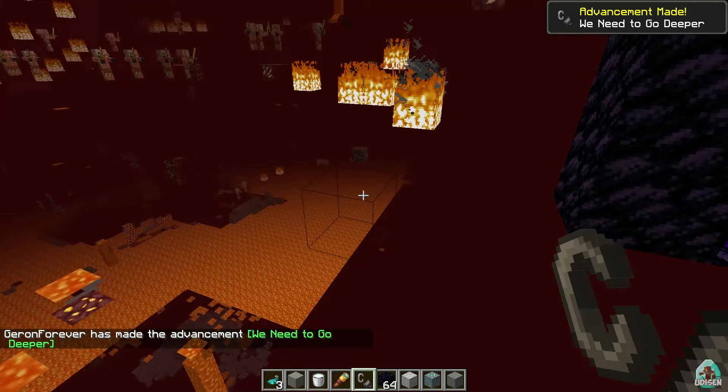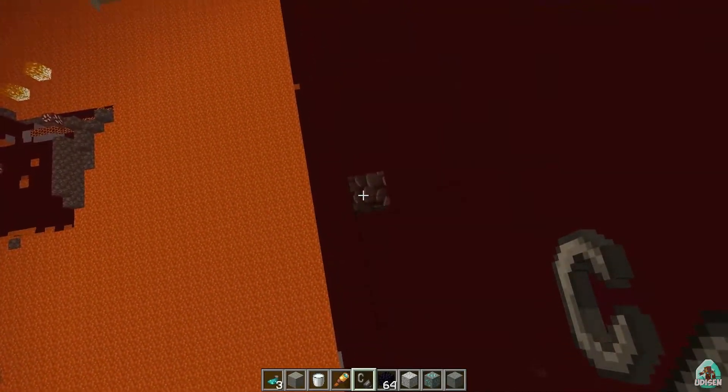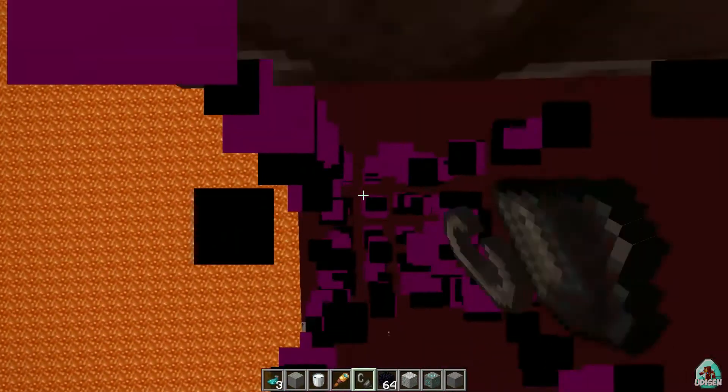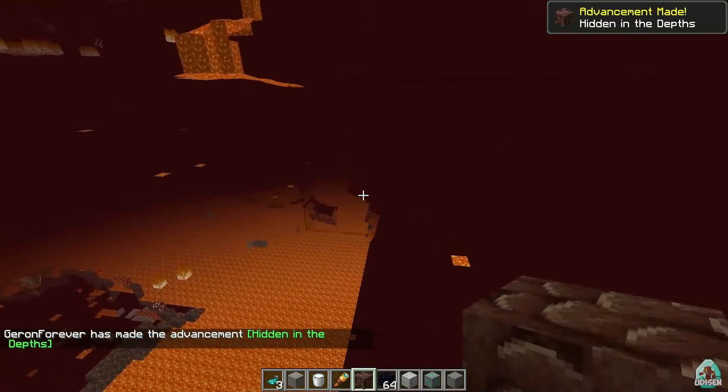As you can see, all blocks are transparent in the Nether, and it is extremely easy to find ancient debris — yes, ancient debris, that's the right name.